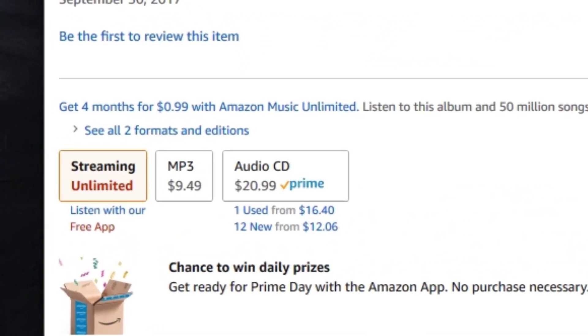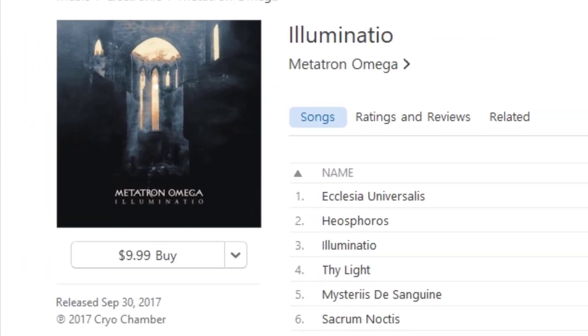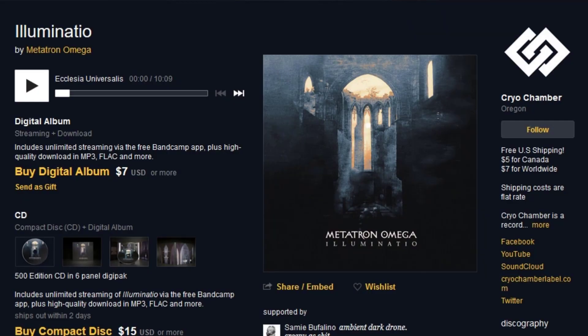But if you want to keep all your purchases to one site, depending on where you shop, you can find it on Amazon for about $9.99 digitally and $20.99 for a physical copy. iTunes also has it for $9.99, so you definitely have some choices. However, Bandcamp has the best price and wider selection than any other site.